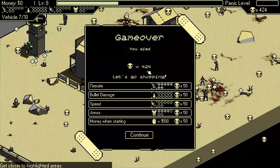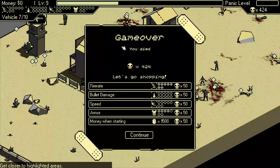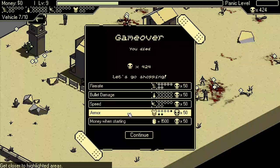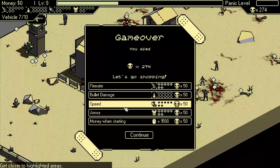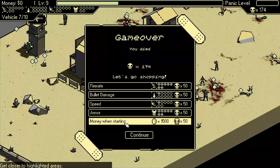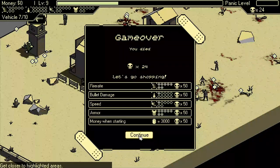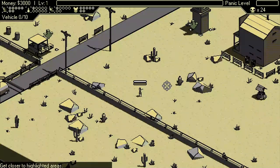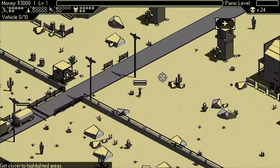I earned 424 skulls here, so this will allow me to spec in a little bit further. I feel like I need maybe a little bit more armor, so let's get our armor jacked up. Can I go more into starting money? I can — so you can get that starting money really jacked up. Now we're going to be starting at 3,000 on our next attempt. Not too shabby. That is a quick look at Road Defense Outsiders — it's kind of fun, y'all.